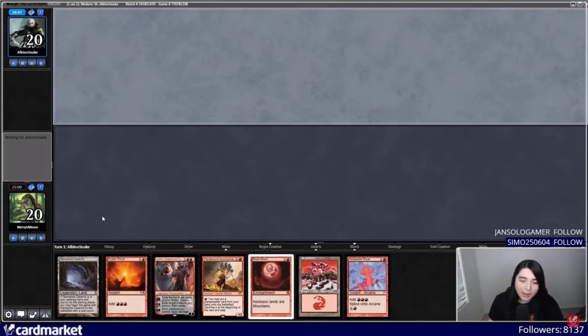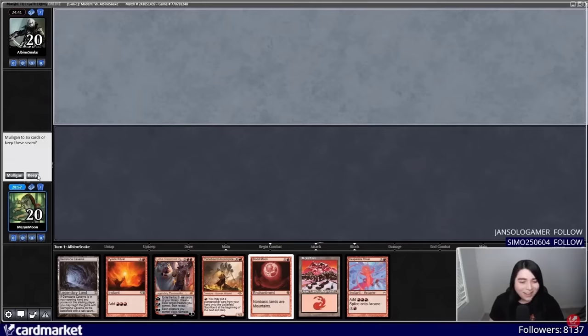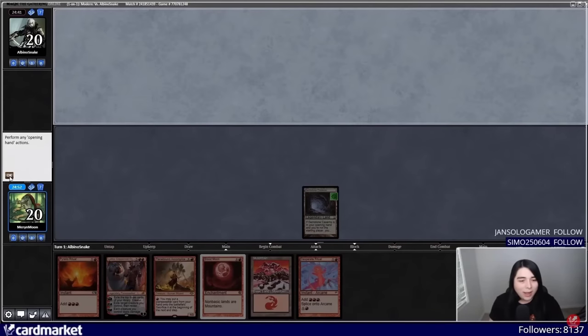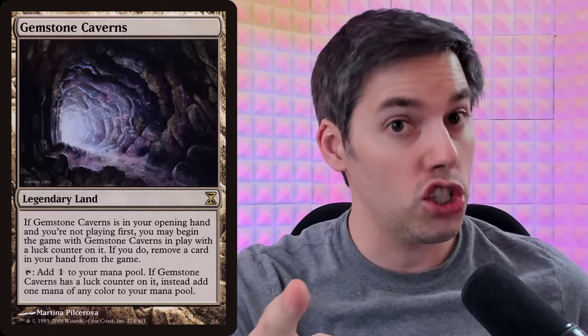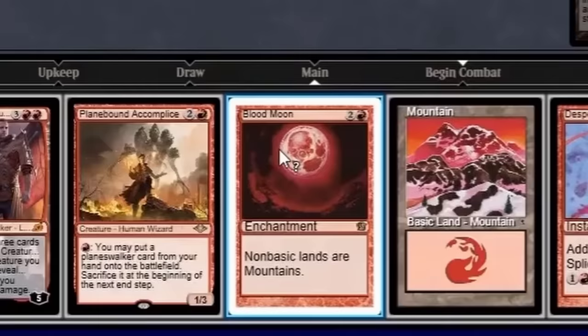Let's take a look at the action. That is a keep because that is a turn 1 Emrakul. We're absolutely keeping this. I'm going to put Gemstone Caverns in play and exile Blood Moon. So she's off to a good start with Gemstone Caverns on the draw, which says if it's in your opening hand and you are not the starting player, you may begin the game with it on the battlefield with a luck counter. Effectively, this card lets you steal going first because before the game even starts, you already have a land in play.